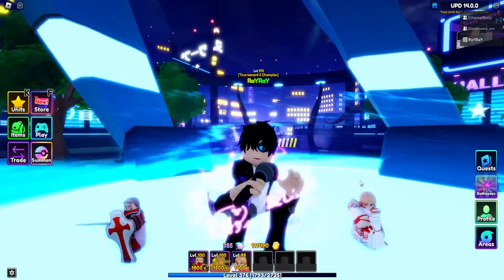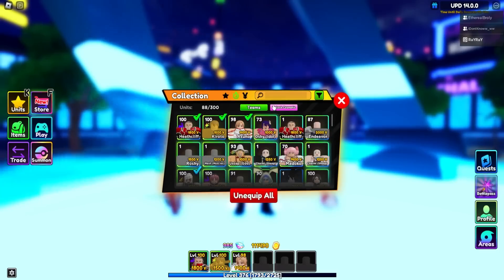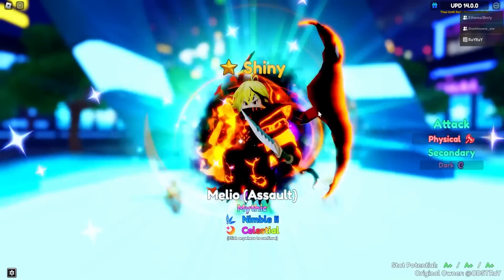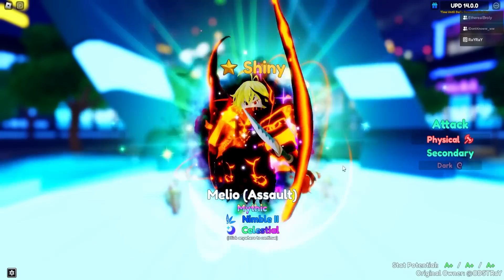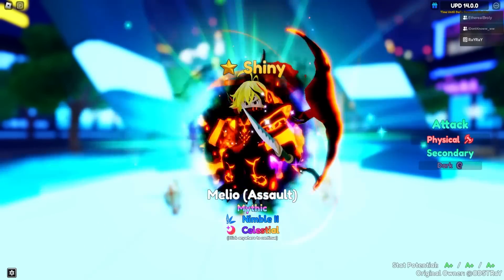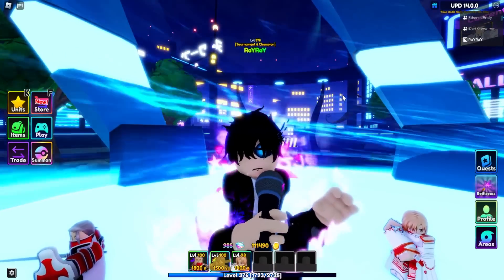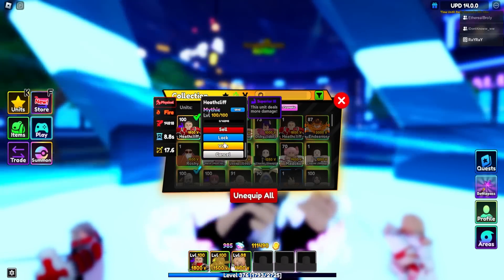For the final showcase, it's Ray Ray's account. Ray was the guy that got the shiny Miliotas — it has Nimble 2 on it too. So Ray has a shiny Miliotas but didn't get unique, so today we're gonna try to get unique on this showcase for his Heathcliff.